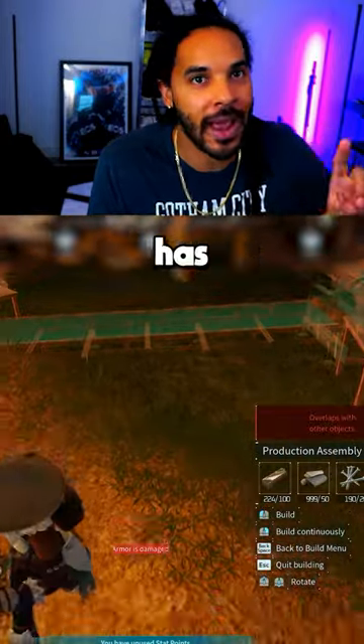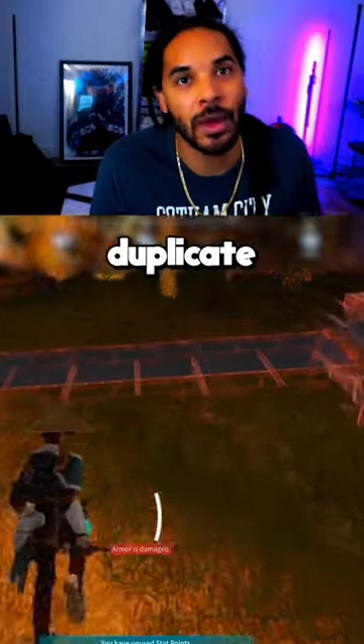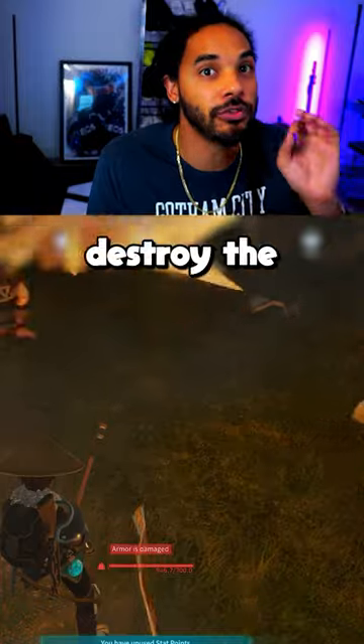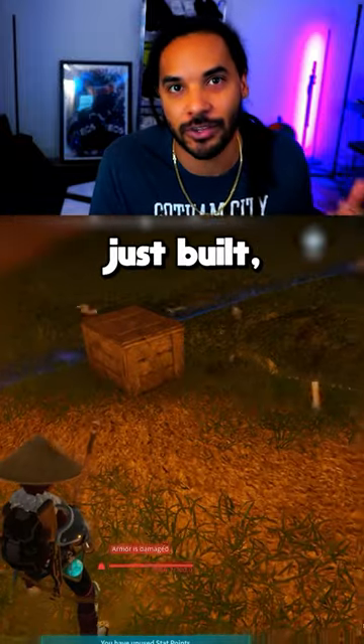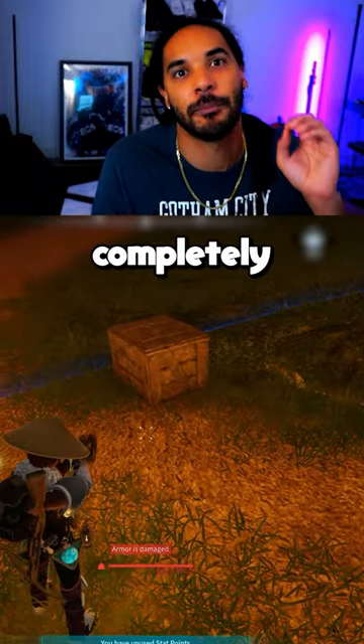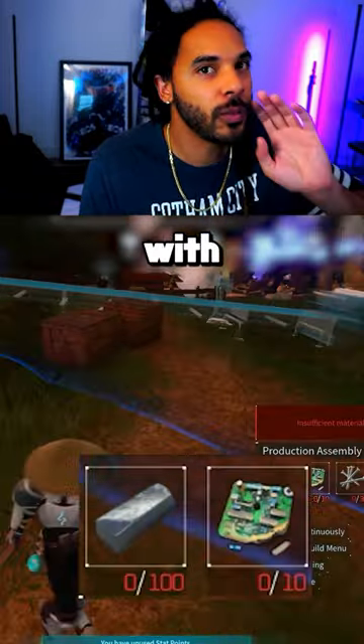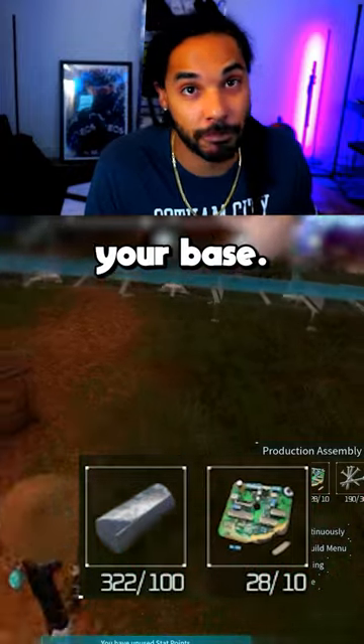What we're going to do is build whatever has materials we want to duplicate while we're running out of our base. If you time it perfectly, when you destroy the new structure that you just built, then you will actually have completely duplicated all of the materials that were used to create it, and you can do this with any item you can build within your base.